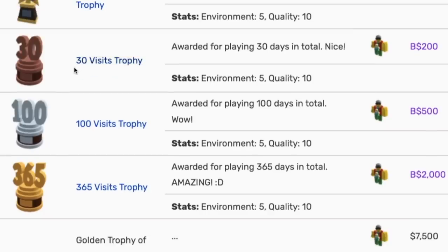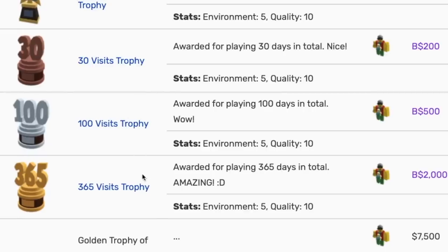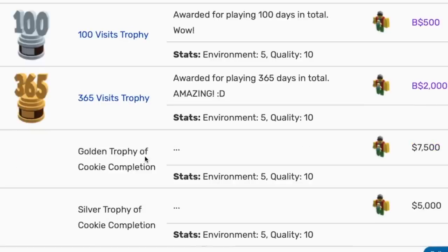And then there is the visits trophy, which is different from the streak trophy. Visits are basically how many days you visit — not in a row, just how many days in total. For example you play 20 times in April and 10 times in May — you get 30 visits in total. So it doesn't have to be every other day. If you play 365 days over, for example, three years, you get the 365 visits trophy and 2,000 block bucks. So the difference is that the 7, 14, and 30 day streak trophies are if you join every consecutive day, while the visits trophies count every day you visit regardless of streak.